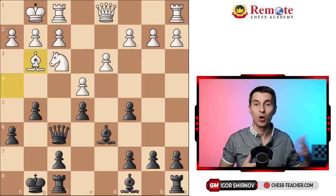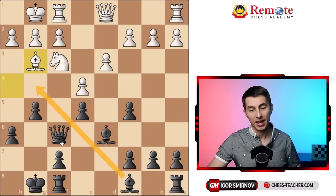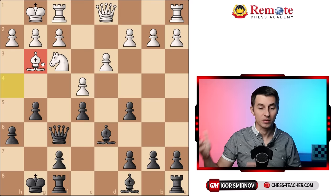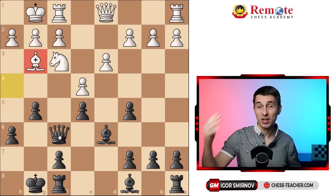There are two major plans for you to capitalize on that. One is the move bishop g4, and generally speaking the plan that Capablanca decided to use - he decided, if this bishop is out of the game, let's just fix the situation as it is, and shift attention to the other side of the board and play there, where you technically have an extra piece. But for the sake of complete understanding of the situation, let me also share another plan which is also very effective.